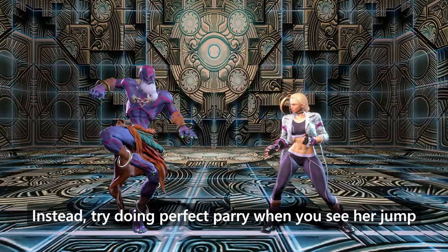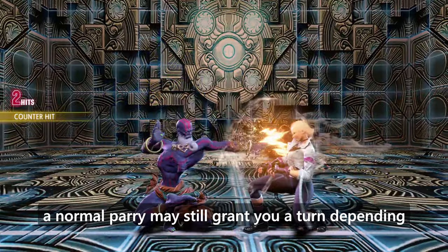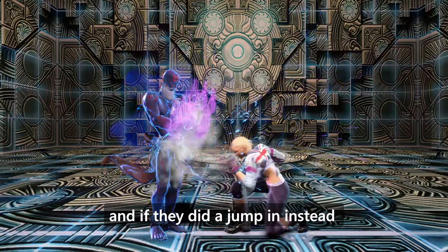Instead, try doing a perfect parry when you see her jump. A successful perfect parry on dive kick will give you a punish. A normal parry may still grant you a turn depending on the height the dive kick was blocked, and if they did a jump-in instead, you'll only lose a little drive gauge and still defend.